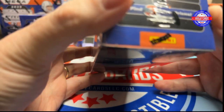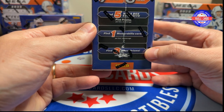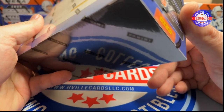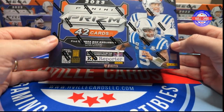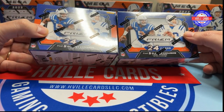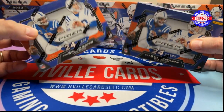So we've got the pink Prisms, you get one memorabilia card per box, three Silver Prisms. Let's go CJ Stroud. I don't know if you get any lasers or anything like that. And then we've got two of the Blaster Boxes that have the lasers. So these are the Dick's Sporting Goods Boxes.